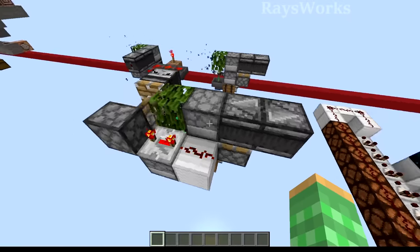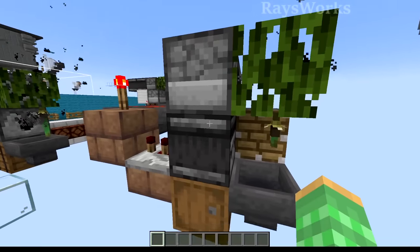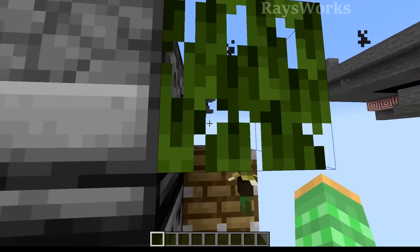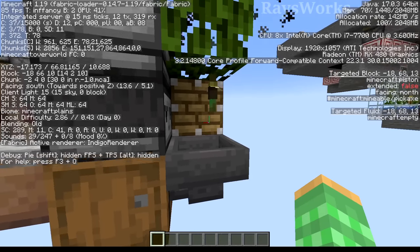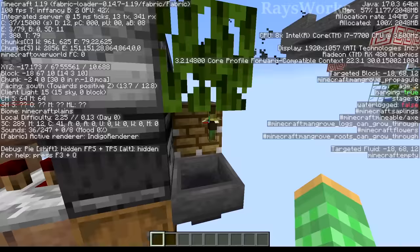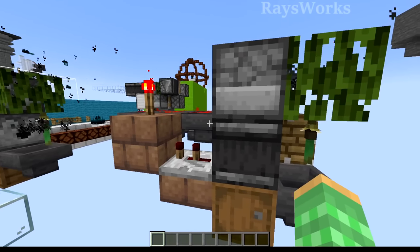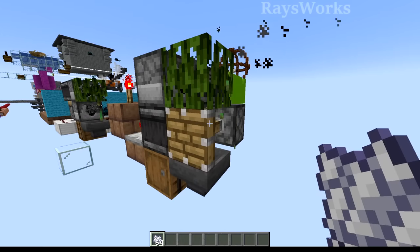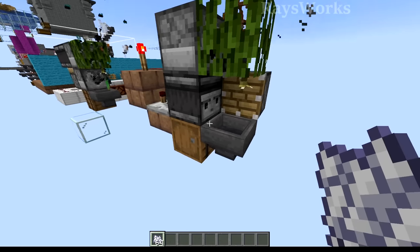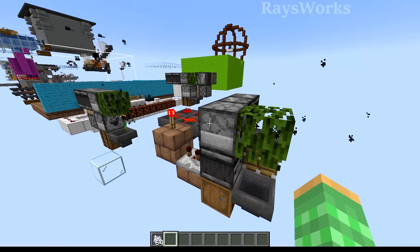Lastly, there's one that uses less bone meal — all you need to do is bone mill the leaf, and then the propagule can grow to full size by itself. This way it only costs one bone meal per propagule, and every time it grows we count it with the hoppers in the back. Once it reaches six updates, it will automatically break it off and store it in this chest. No bone meal is wasted when they're constantly running.